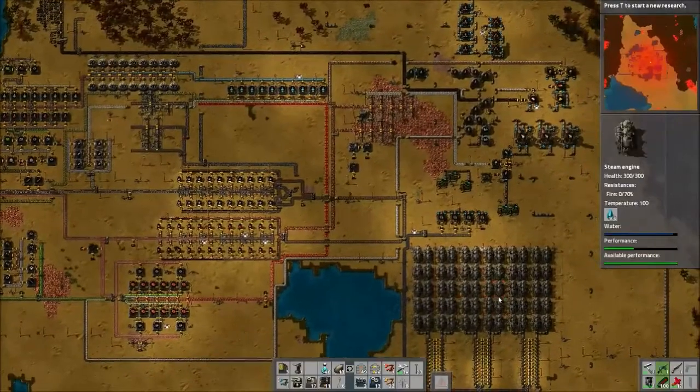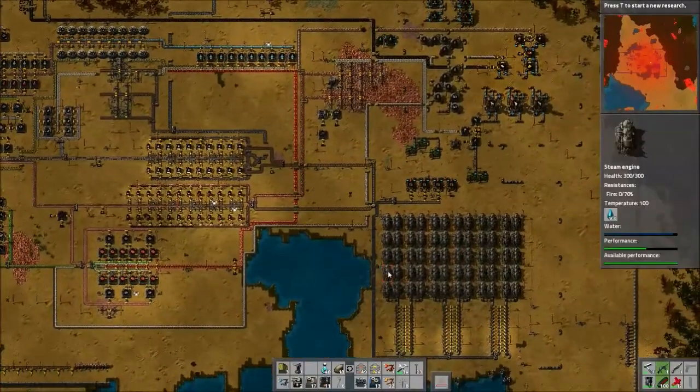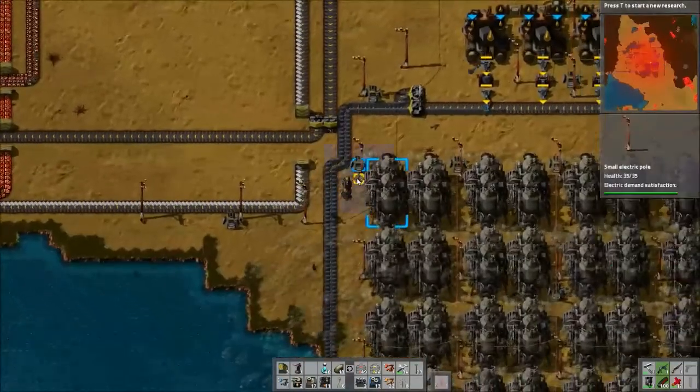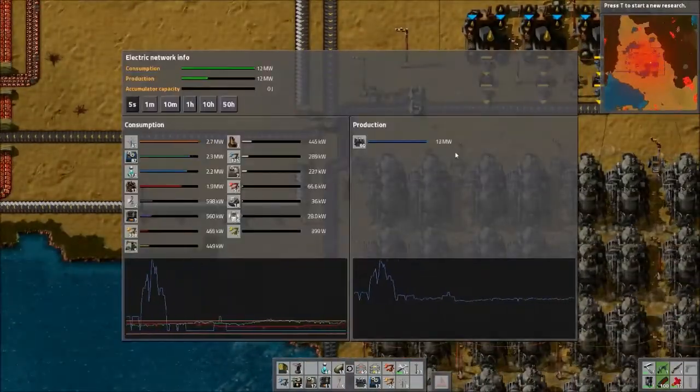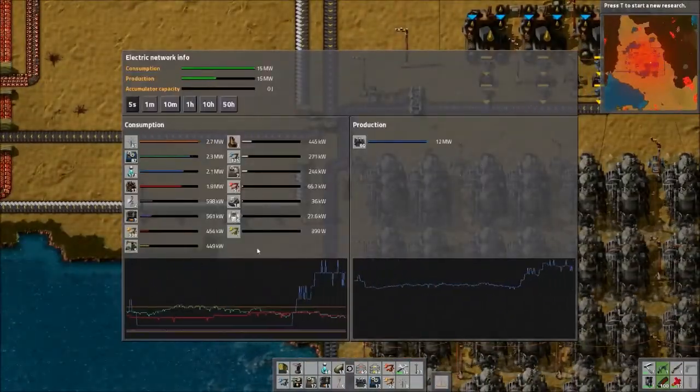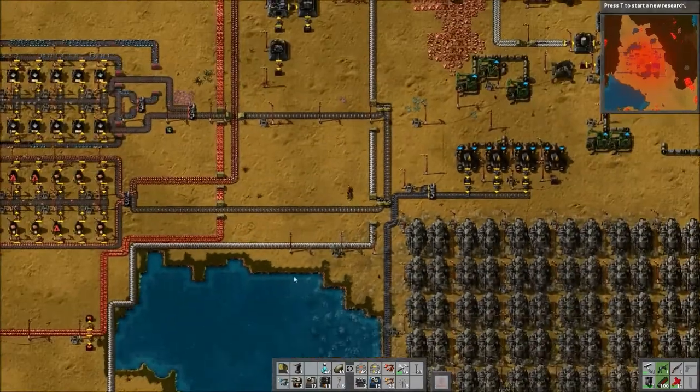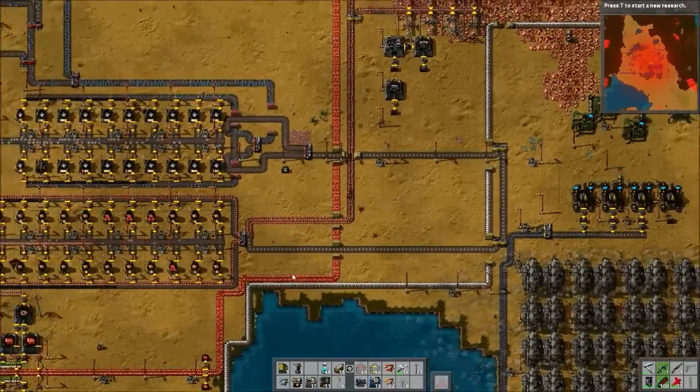I added more steam — quite a lot. We have like 60 of these. We're using, without lasers firing — which is a little difficult to tell — probably about 12 to 15 megawatts. As you can see, these are running out of fuel because I cut off the fuel line to this, because we are going to upgrade to electric furnaces in this episode.